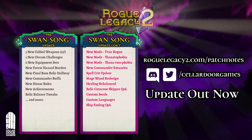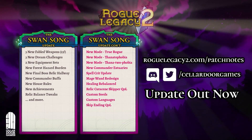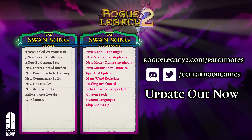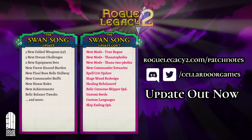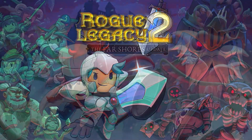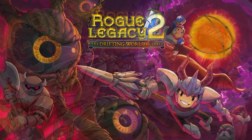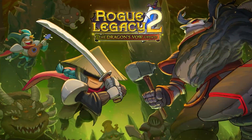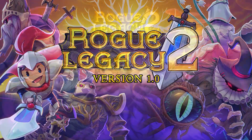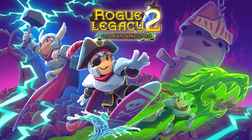There's still a lot more buried within this update, including balance changes, major quality of life improvements, and a ton of bug fixes. But we'll leave that for the patch notes, so be sure to check them out. And with that, we're finally closing the door on development of Rogue Legacy 2. We want to thank everyone that has shown us love, and we hope the game continues to entertain for many years to come. Thank you again, and we hope you enjoy the Swan Song update for Rogue Legacy 2.